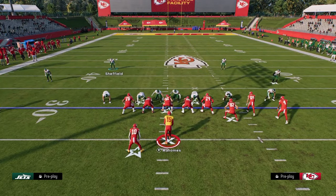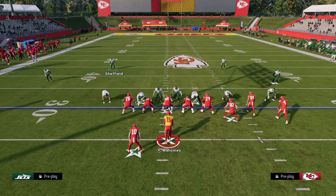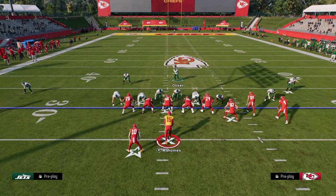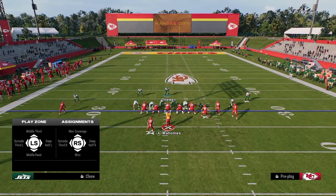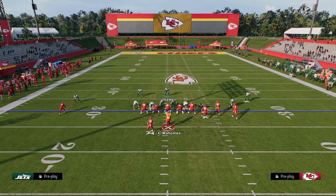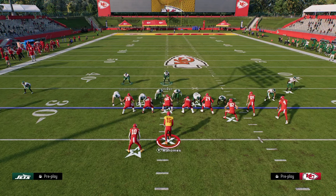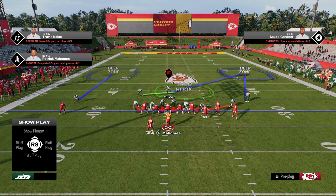The best play in bunch is double post right — we're going to straight the slot receiver. This is a play that pretty much everyone's going to run. We're going to show blitz, pinch the D-line, slant the D-line inside. This is our blitzing setup. Now what I like to do against bunch — that a lot of people don't do — is actually bring this defender over the center. The reason is because with this package equipped, I can put him in an outside third to the left, outside third to the right, or a middle third.